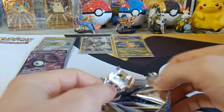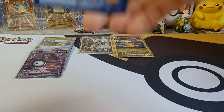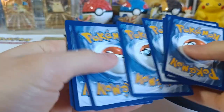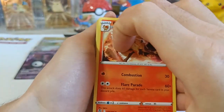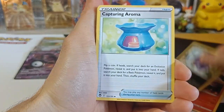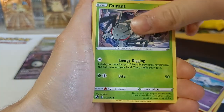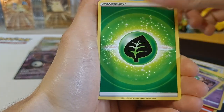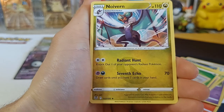Number nine — halfway through the left side of our box! We got Brickson, Morpeco, Capturing Aroma, Murkrow, Emolgoth, Meditite, Durant, Raltz, Energy, Reverse Wallace, and Non-Holo Noivern!